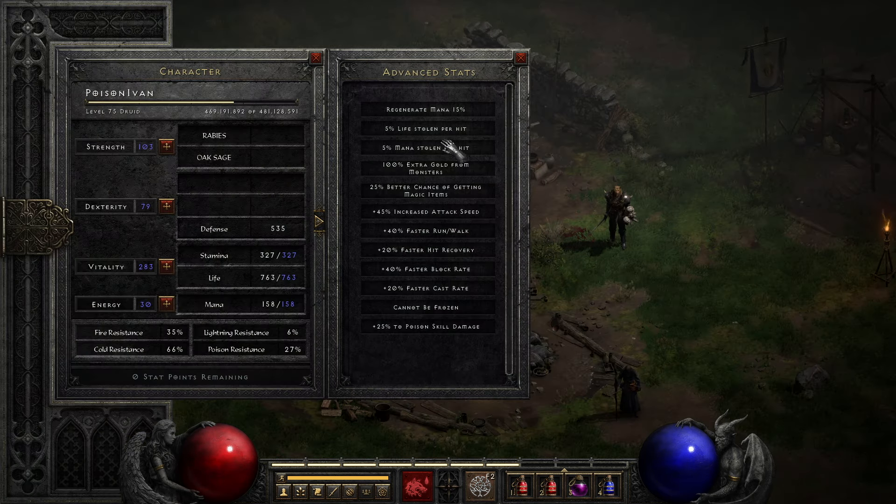For the additional stats, he has 5% life leech and mana leech, 45 IAS or increased attack speed, 40 faster run/walk, 20 faster hit recovery, and plus 25% to poison skill damage.